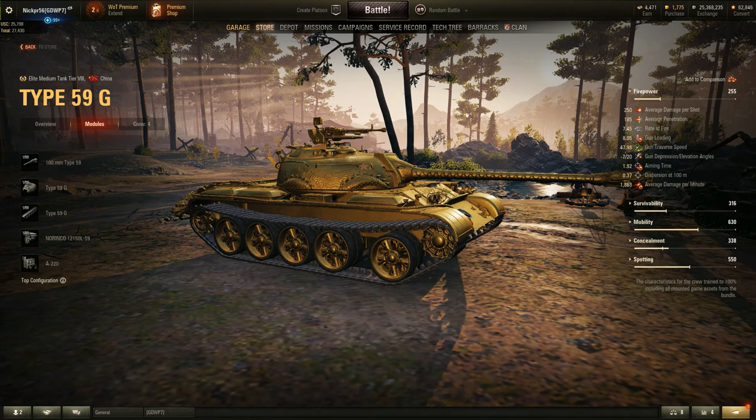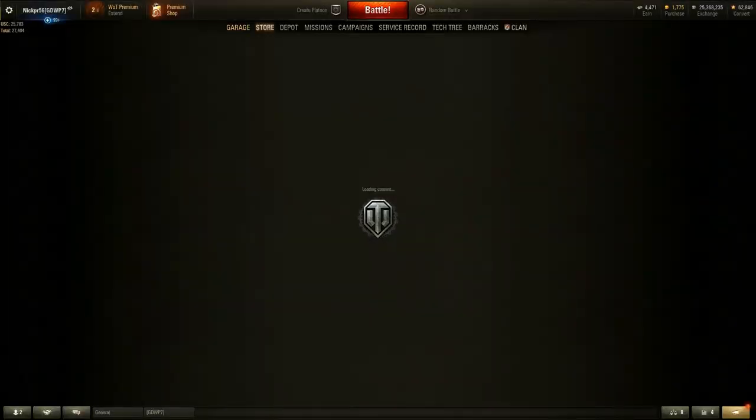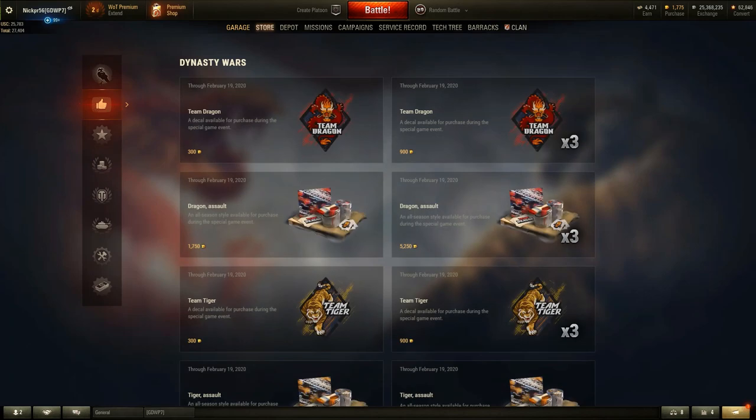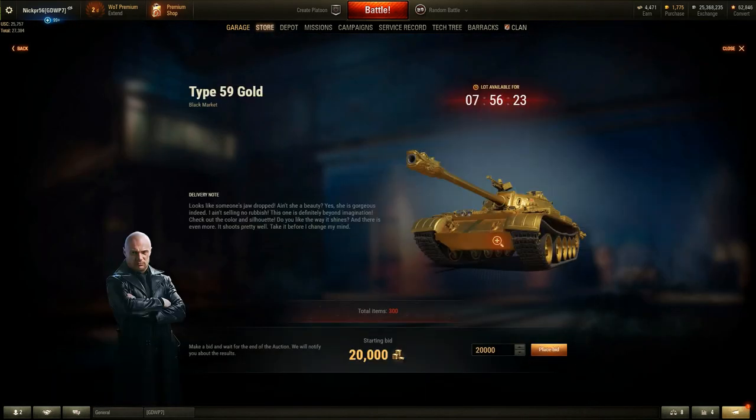I've always wanted the Type 59G. Unfortunately I don't have that much gold. Going back to the store — there are only 300 units of this. There are 7 hours to go, and I'm going to upload this right now so I hope you guys can see it and get on. But once the first 300 are gone, they're gone. So if you like this vehicle, come on and get it. If not, wait until tomorrow — I'm sure there'll be more interesting vehicles.